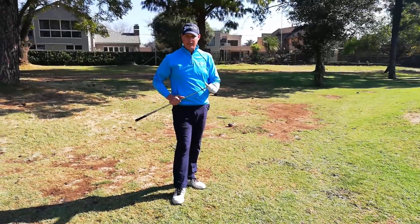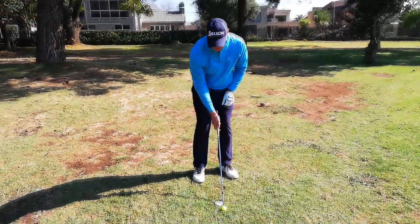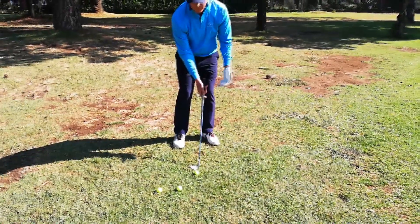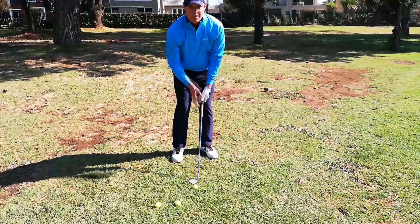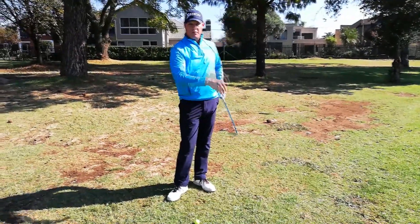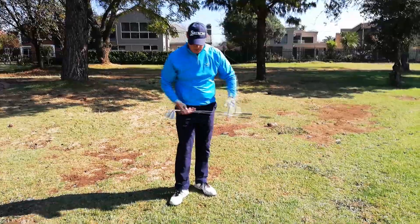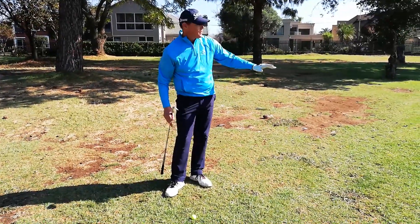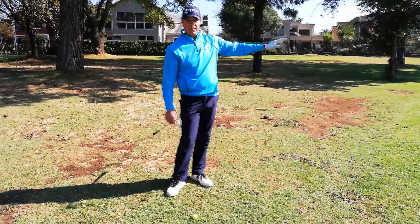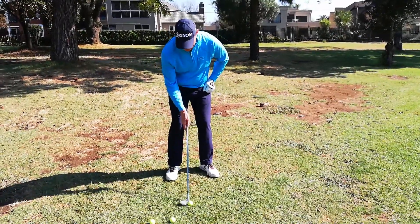First things first, I've got enough loft on the club face. At address, I'm going to open the face ever so slightly — that adds a little bit more loft to the shot. Hands would always be to the left, or in front of the golf ball, depending if you're right or left handed. Very important: a lot of people get tricked — they think because the club face is aiming right of target, the ball is going to go in that direction. It won't. The ball is going to go in the direction in which you swing, so I'm going to be swinging towards the flag. My hand line would go a little bit towards the left of the flag through impact, but the ball will not go out to the right.